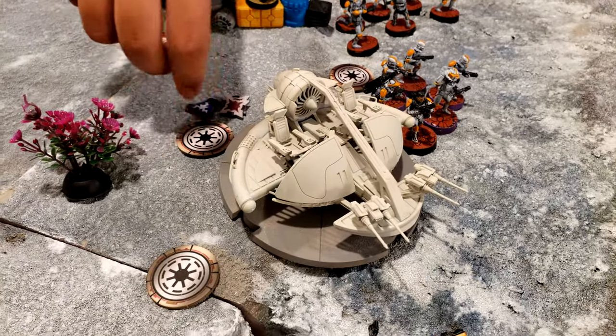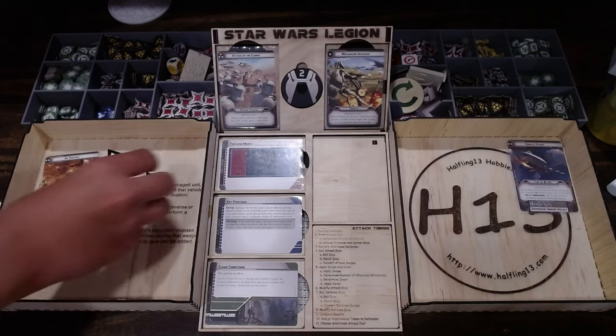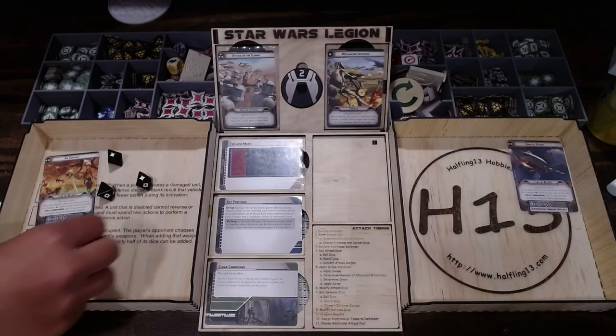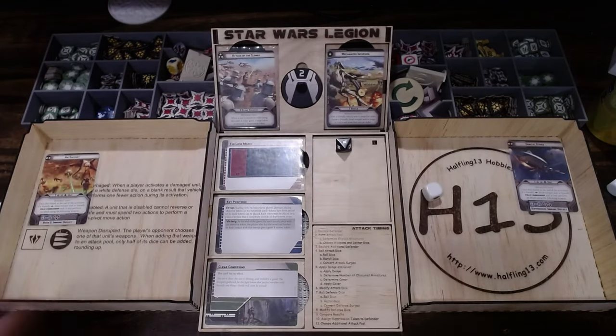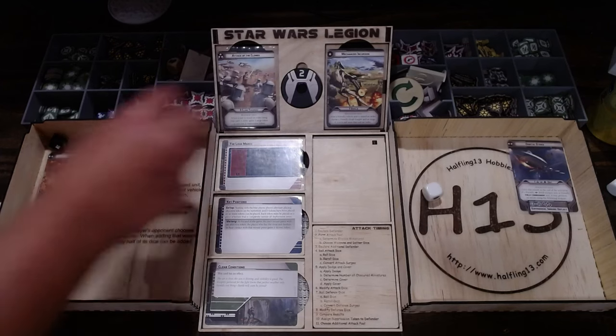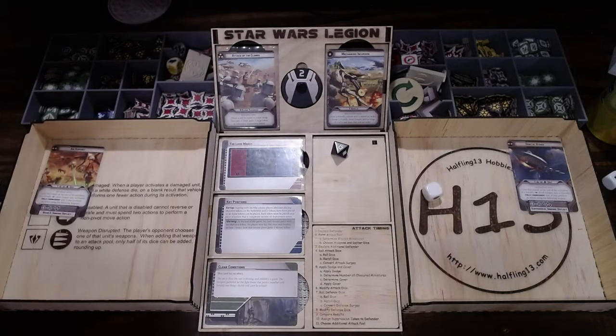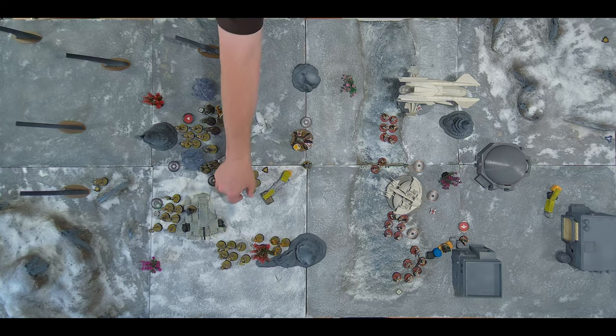Activating the skimmer — it's going to split fire onto the spider droid and the B1 squad in the middle. Targeting B1s first: light cover, critical two — but critical only applies if you get a surge. One hit, they fail one, one point of damage. Then targeting the spider: one crit, the other blocked for armor. Spider droid surges on defense, so takes no damage. As predicted, that spider droid is going to stay alive.